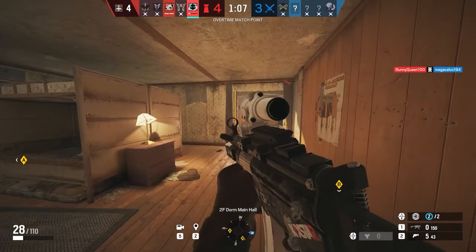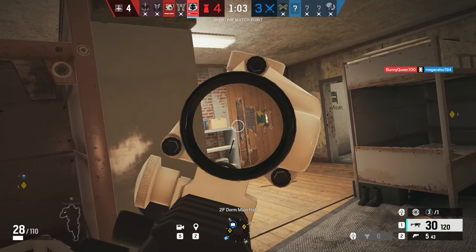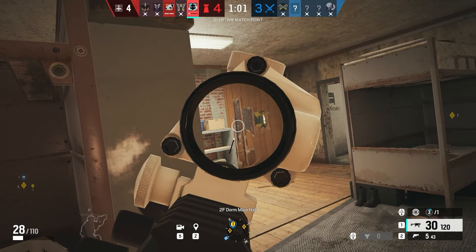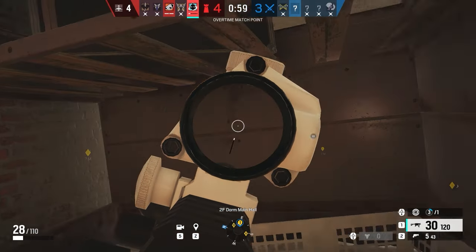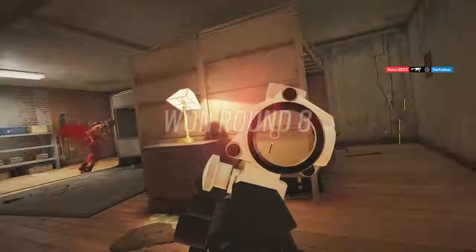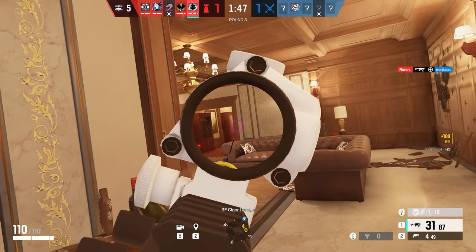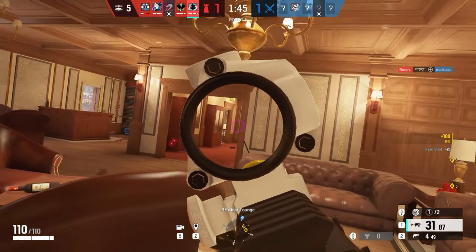Anchoring with Wumai is not a bad thing either. The attackers will always make that final push onto site — they're going to throw stuns, smokes, frag grenades. With your magnets on site, that's obviously going to prevent that and stop them from getting an easy plant down or just running onto site easily. So there's nothing wrong with anchoring with Wumai. There's no certain way you have to play him — these are just my tips to help you improve.